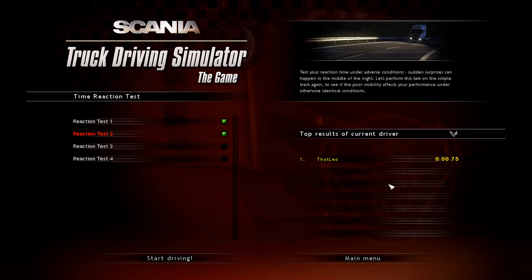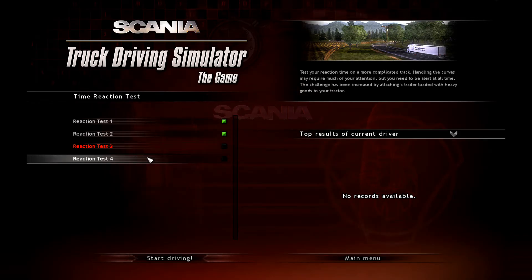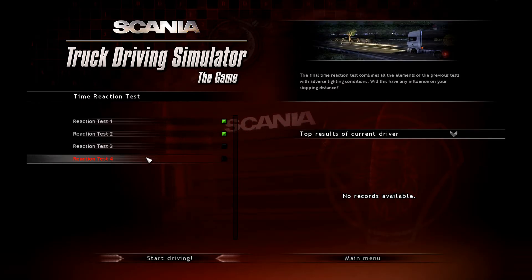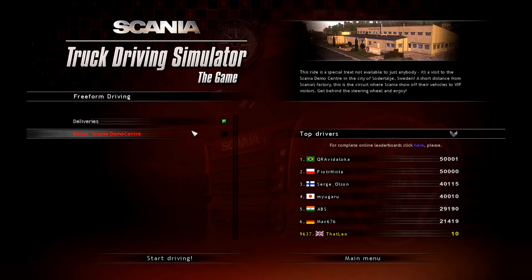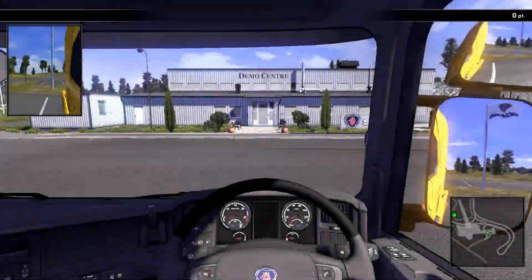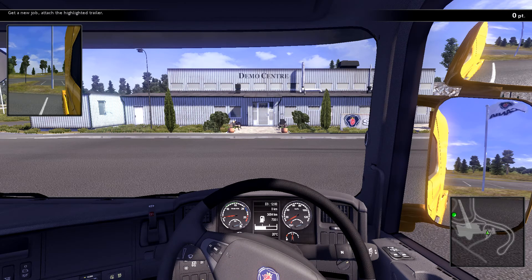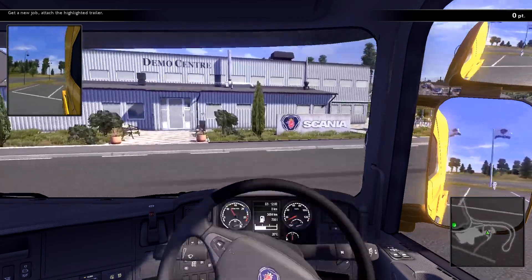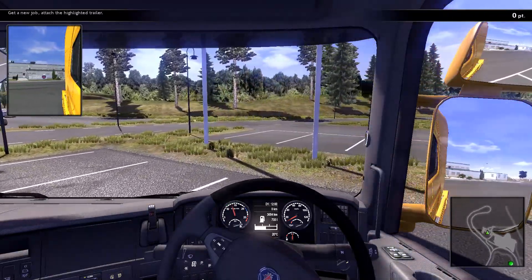That's all the reaction tests we're going to do today. Let's try something else. Maybe we'll take a look at the Scania demo center today. I believe this city is called Sojaastek — it's close to the capital of Sweden, Stockholm.